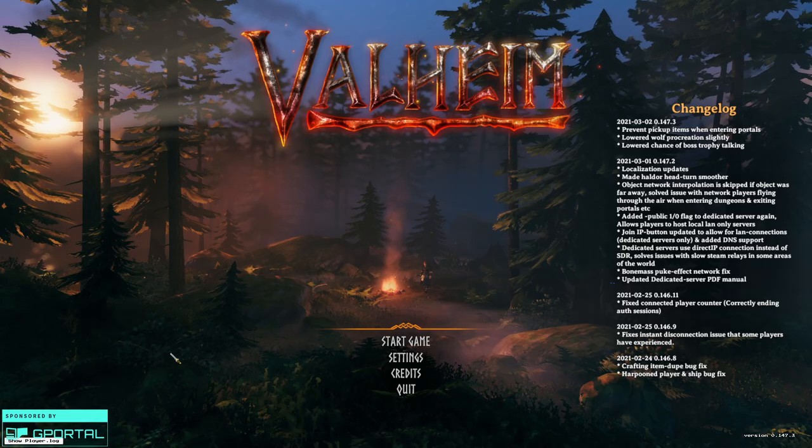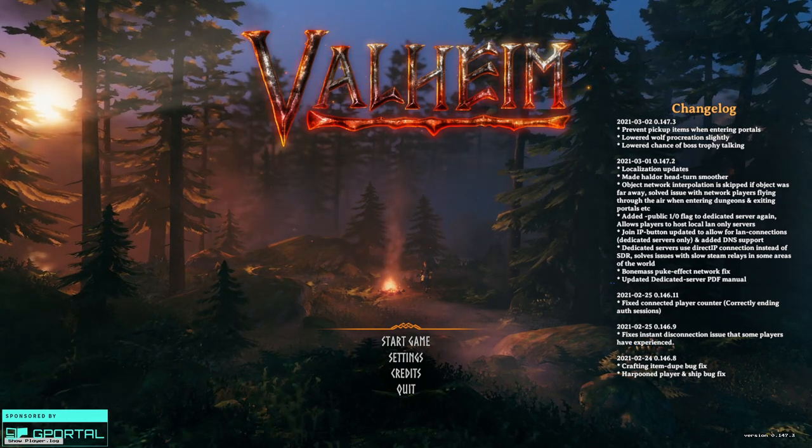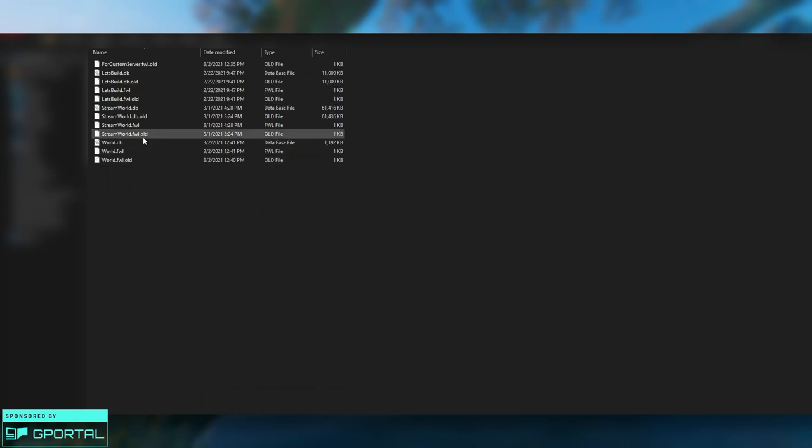We just logged in — that's all we need to do. Now log out. Down at the bottom where it says Show Player Log, click that. It's going to open a Windows Explorer window showing where your world save files are. Your file structure should look something like this. Double-click where it says Worlds and you'll see all the worlds you've generated. We're after the one we just set up called 'world'. You should see two files: world.db and world.fwl — those are the ones we want.